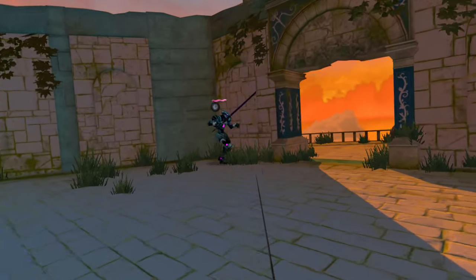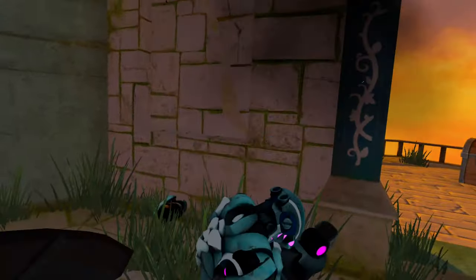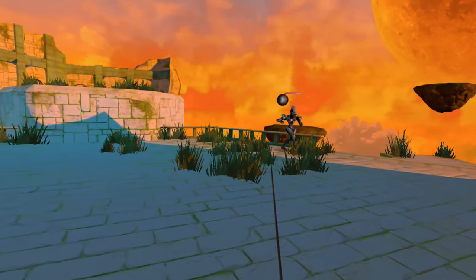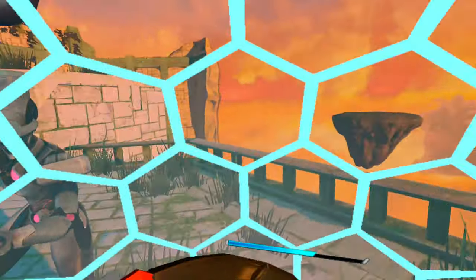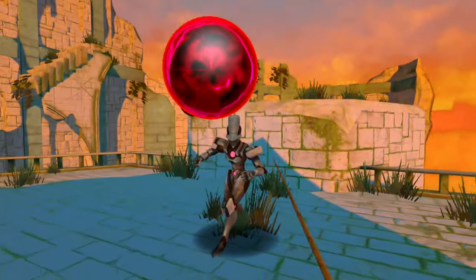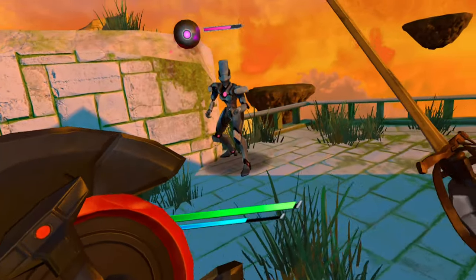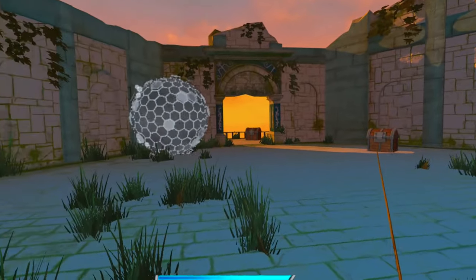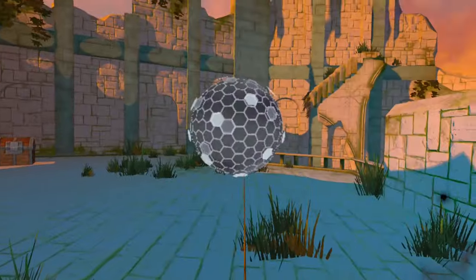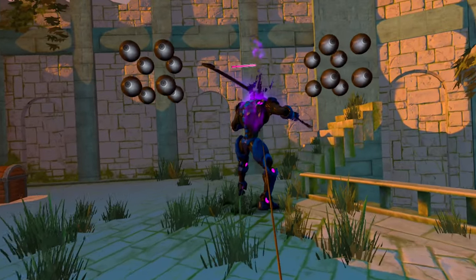I'm going to use my shield so you can see what it does. It's like a protection shield around you. Then a gate essence detector triggers on a nearby enemy — gate essence usually means a big one. And sure enough, look at that dude — he's huge.